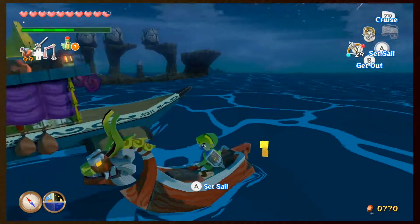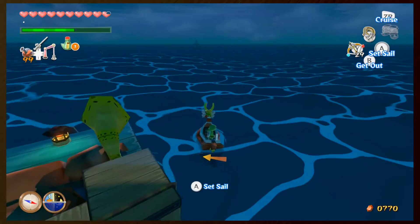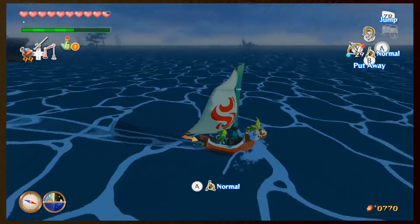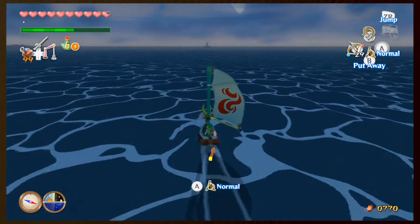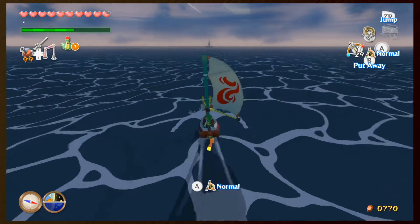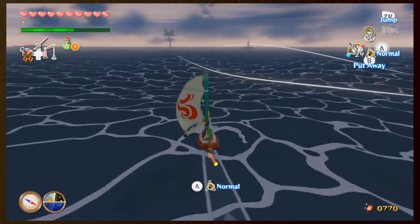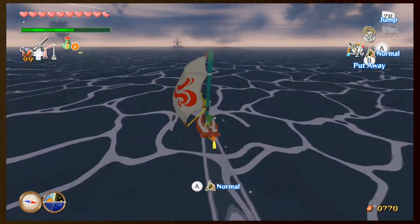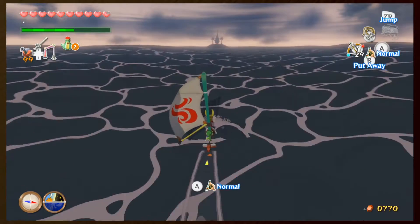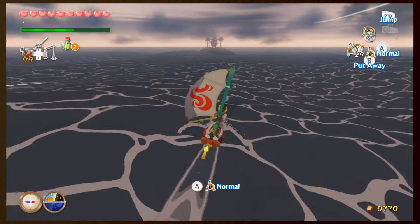Hey everyone, this is Hammer Bro Mike and welcome back to the Wind Waker HD. Last episode we got the ice arrows, the iron boots, some more treasure charts, and we learned something interesting about Tetra. So now we are going back to this island over here because we need to get an arrow upgrade, which I mentioned in that episode.